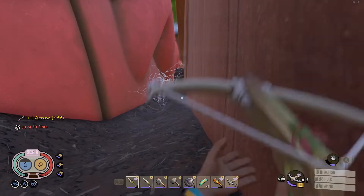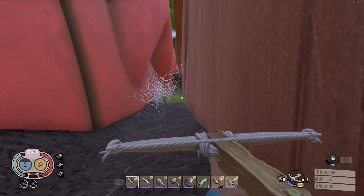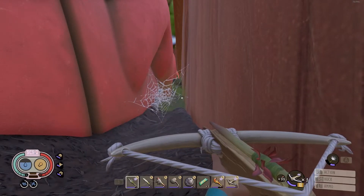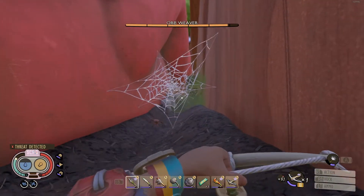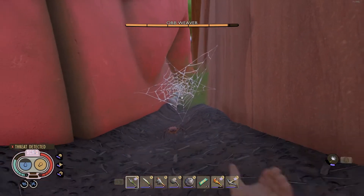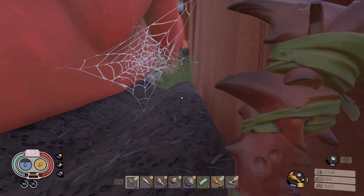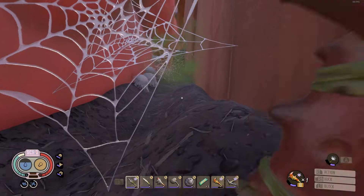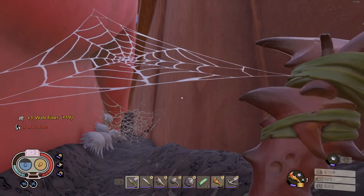I have the Y button on my controller set to swap weapon. Is he in the wall? Kind of. Hey ant, is he stuck in the wall? Bollocks he is. There's another one roaming, wasn't there?